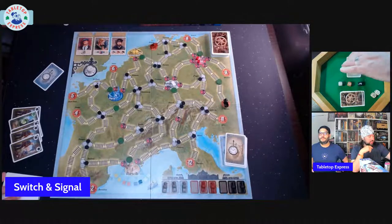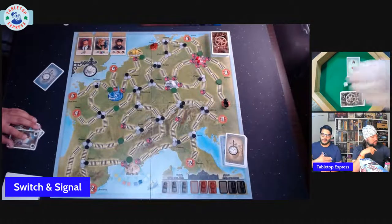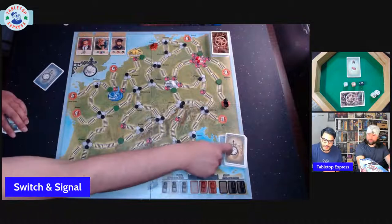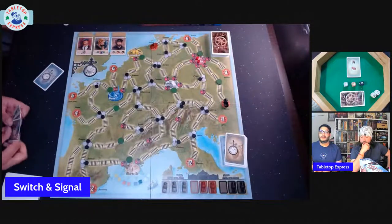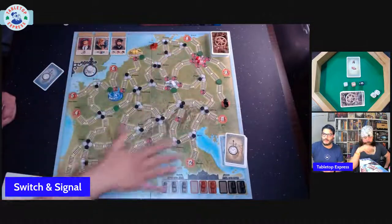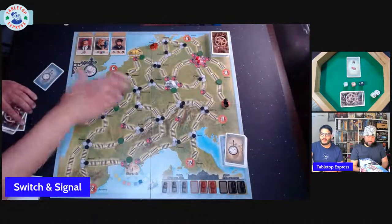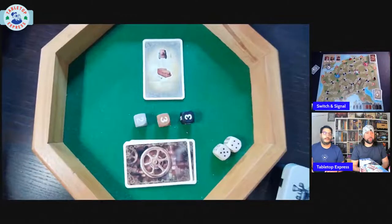On your turn, you flip over the top card of the destination deck and then play a series of actions based on the cards in your hand. We all start with five cards. The board setup is covered in the rulebook step by step.